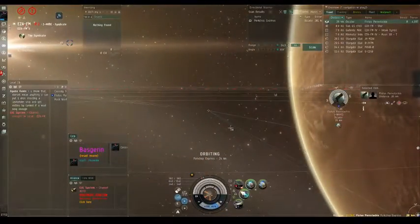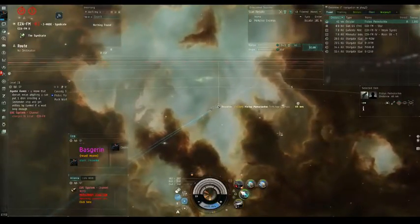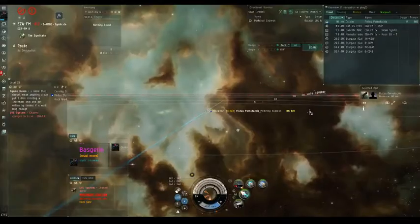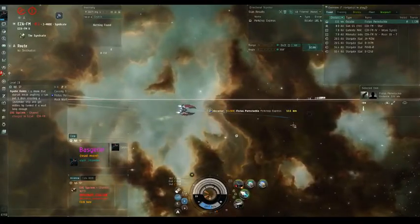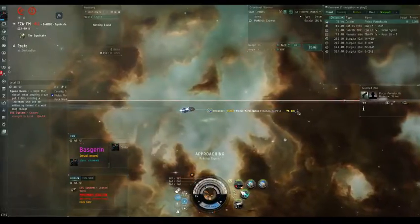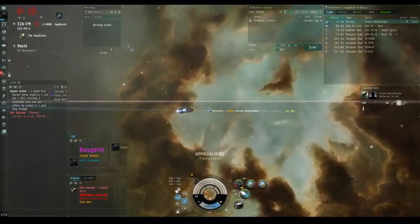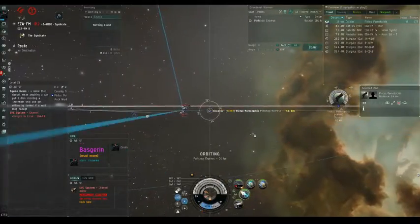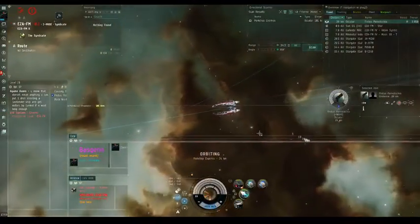I can long point him back and basically control this fight. If he pushes in on me I can pull range since I'm a faster ship. If he starts to pull range I can close the distance and have plenty of time before I lose my long point. Usually you don't end up going at this extended range — you generally won't be fortunate enough to start 100 kilometers away, and if you are they'll likely warp off. You'll generally have to set this up on the fly at much closer range.